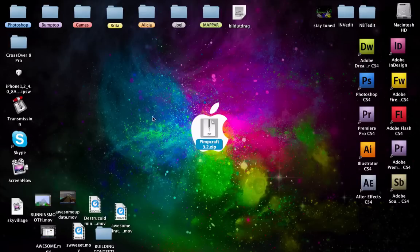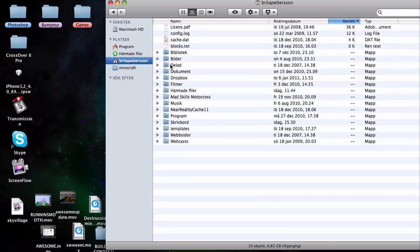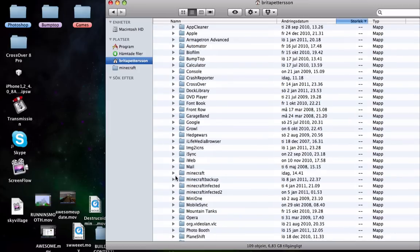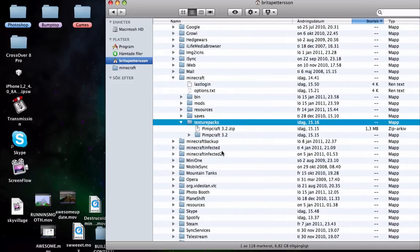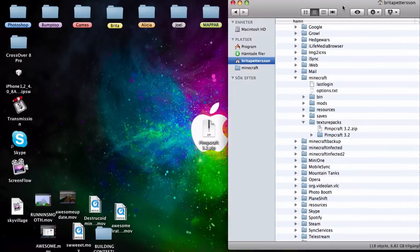I'm gonna show you on the Mac how to install it, because a lot of people have some problems finding the Minecraft folder. You have to go to your username, then library — my stuff is in Swedish but you probably get it — and then you go to Application Support, find Minecraft, then find the texture packs folder and just put the file in there.